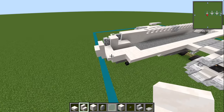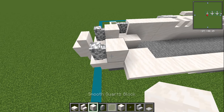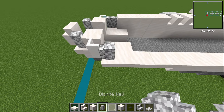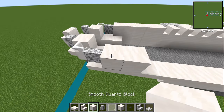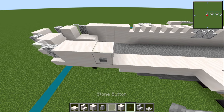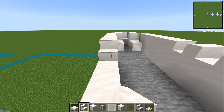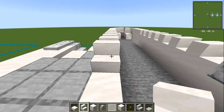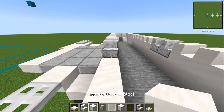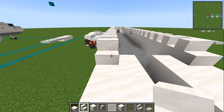Let's get on to the other side — same thing. Diorite wall, one block of smooth quartz behind it, then white stained glass pane coming out, then a diorite wall. Two blocks of smooth quartz, then a block of quartz with a button on it — that's our door. Then a smooth quartz block, seven smooth quartz stairs, two polished diorite stairs, and then nine smooth quartz stairs.